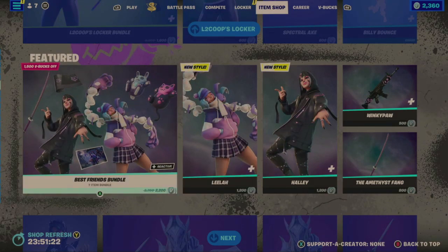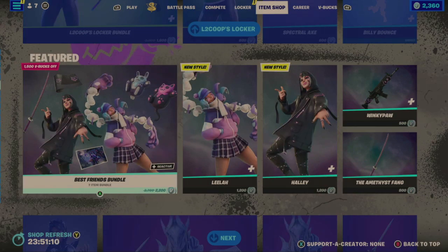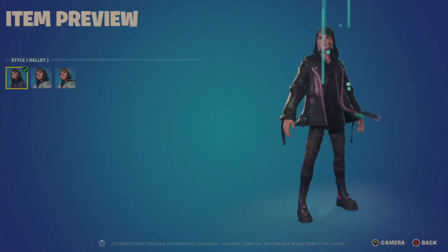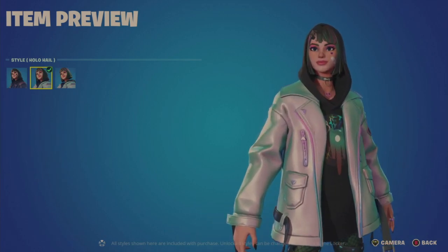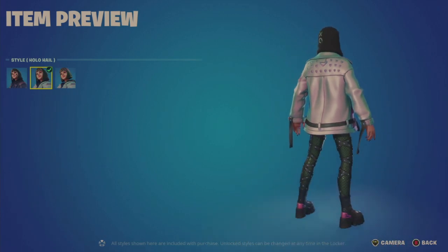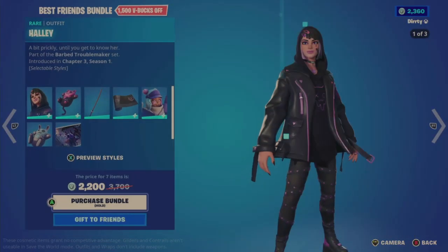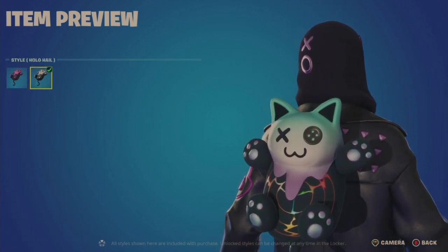They brought back the Best Friends Bundle, which I'm pretty confident was not that long ago — available January 1st, 2023. I think the reason they brought this back was they probably added some sort of new outfit or style. Here's Howie or Haley. There's a default, Holo Hail — that one's not sticking out to me — and then Hood Down. The Winky Cat Back Bling might also be different; there's a Holo Hail option. Then the Amethyst Fang Tool, a little tinny.